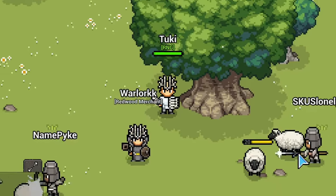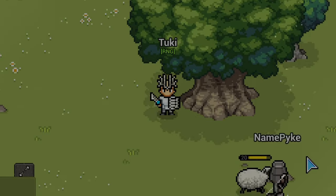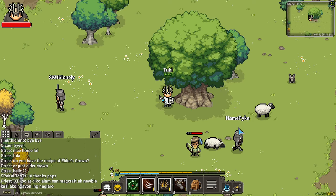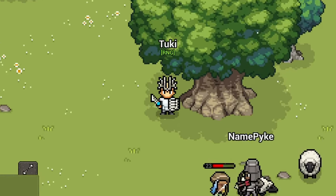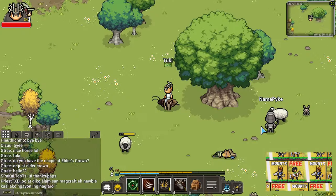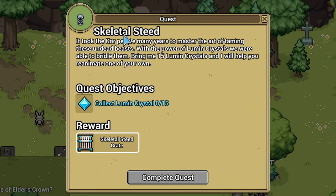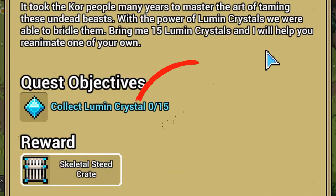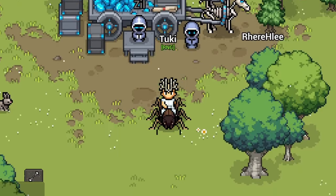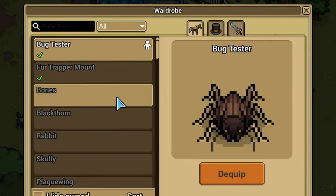Since you've reached this part of the video, I'm going to show you the one item that everybody needs in Heartwood Online — whether you are level 1 or any level, any class — and that's the mount. There are three ways to get a mount. The first is through a quest from Vero, who gives you the Skeletal Steed. You need to collect 15 Lumen Crystals and then you get a Skeletal Steed Crate which you open to receive the mount, which then appears in your wardrobe.